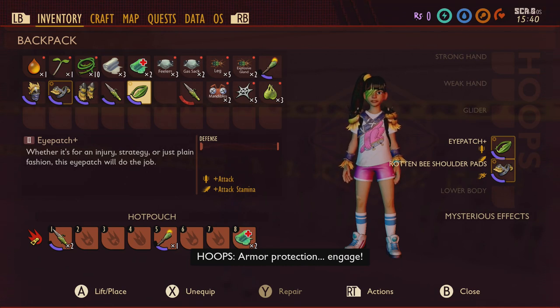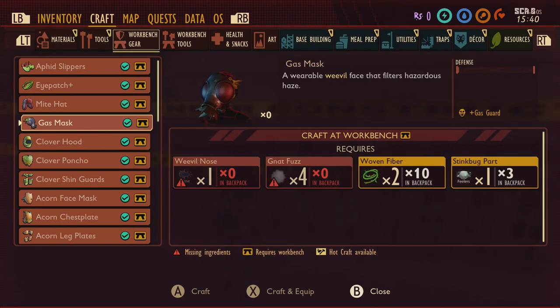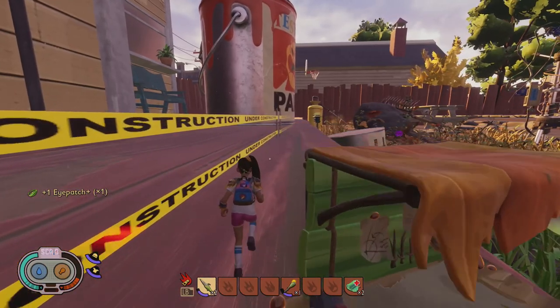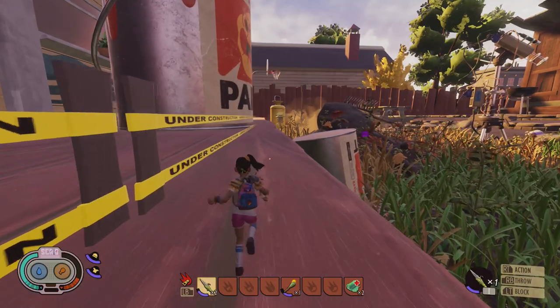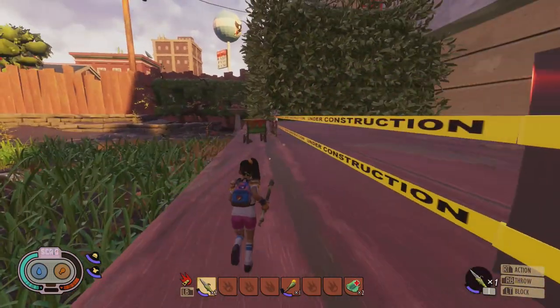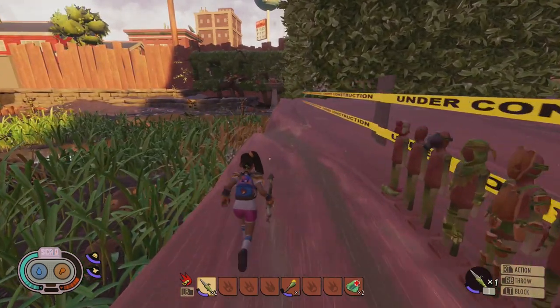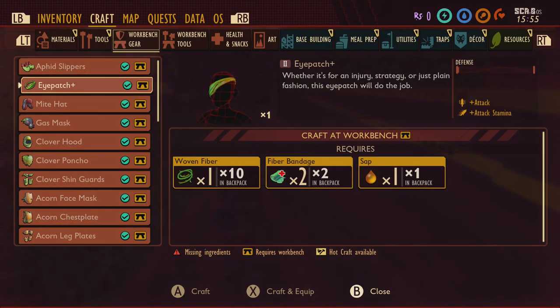Next up we've got the Eye Patch and Eye Patch Plus. This is a great piece of kit you should think about making as soon as you get the chance, mainly because it's so easy to make — you only need one sap, two fibre bandages, and one woven fibre. For that you get much better damage when attacking creatures, and the upgraded version also gives reduced stamina consumption. It's really super good to use if you want to take out a bunch of creatures.